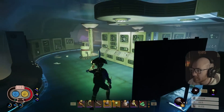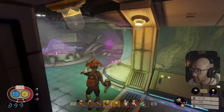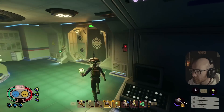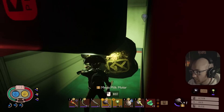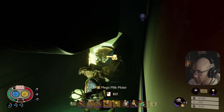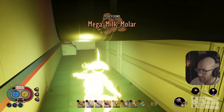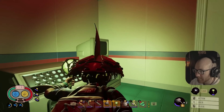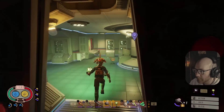Here we go - I think it's right down here. I think there was an ant in here too. Yes sir, mega milk molar - plus that bitch! Yes sir! Oh shit - finally. Is this an ASL terminal right here? No. Alright, we needed that. Now let me hit this up.